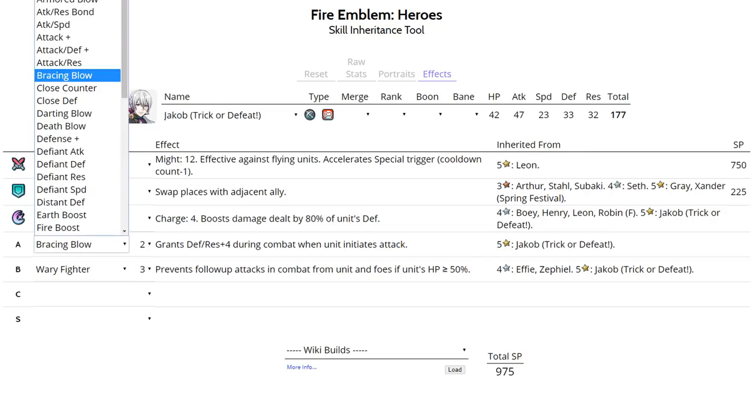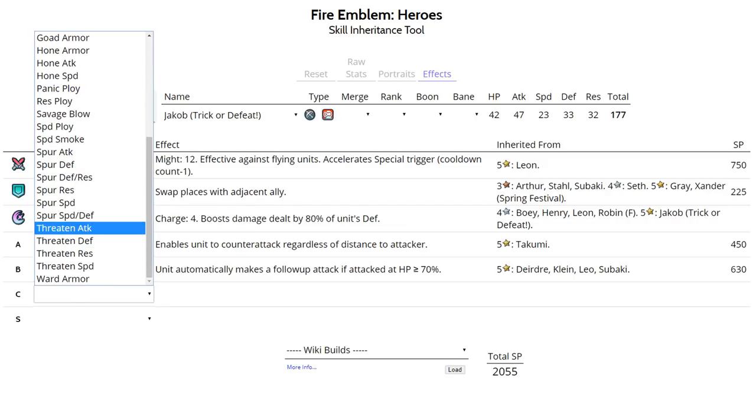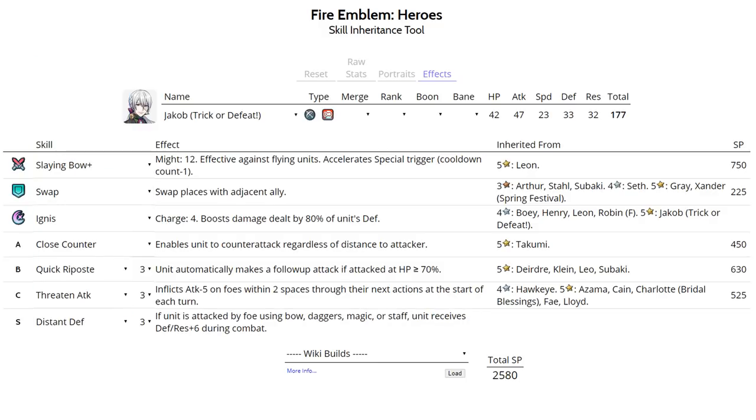Jakob's last set is extremely expensive - a Sling Bow set with Close Counter and Quick Riposte. Jakob can be a terrifying enemy phase unit with this set, and he has high enough attack to do a lot of work, unlike someone like Sheena who has similar bulk but not very high attack. Ignis works really well as he's running Quick Riposte, so he won't have trouble charging it up since he will get doubled by pretty much everyone. For Slot C, Threaten Attack helps him stay in Quick Riposte range. Sacred seal options are Attack Ploy, Attack Smoke, or Distant Defense. Best IVs is plus attack minus speed.